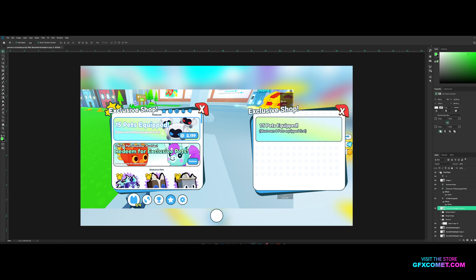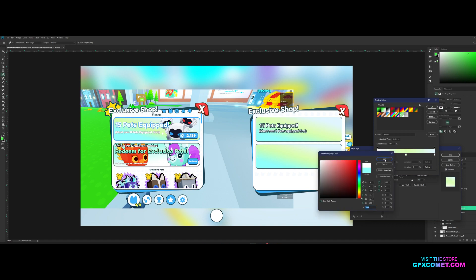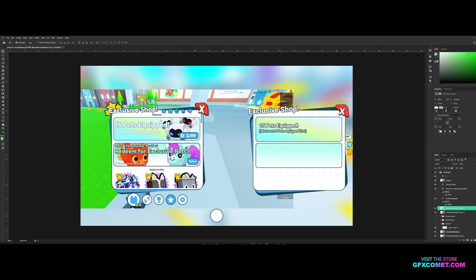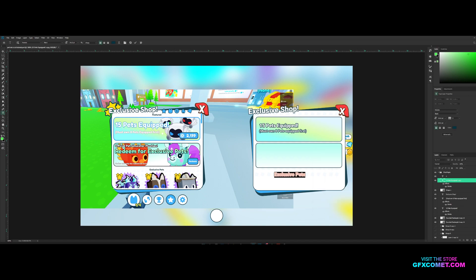The next tab is pretty much the same thing except the gradient is different — the bottom color is white and the angle is 90 degrees. Right here you can just add some text. Then remove the text effects, and now we have our first shop frame page.